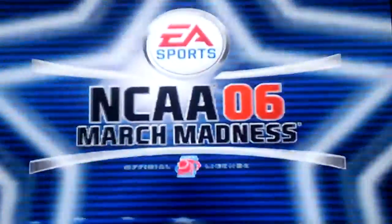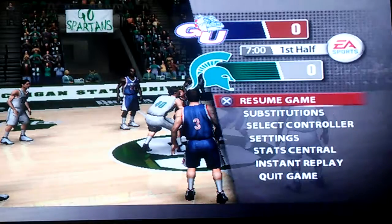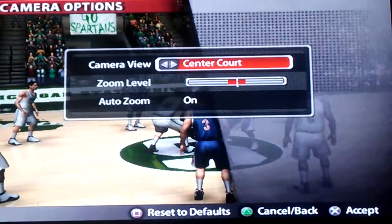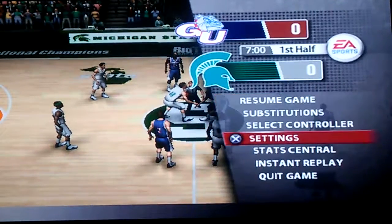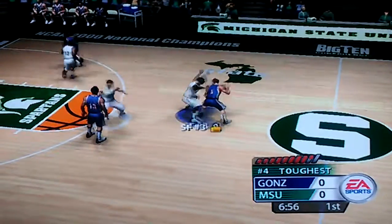All right, here we go. No center court — sideline, baseline. Box press. All right, we're on box. Gonzaga takes control of the ball and starts setting up their offense.